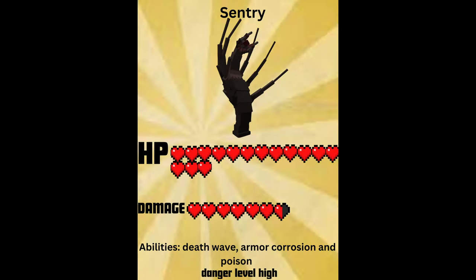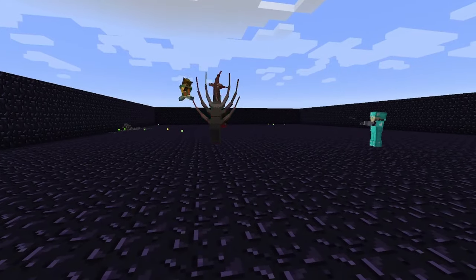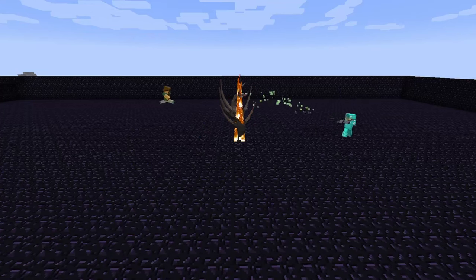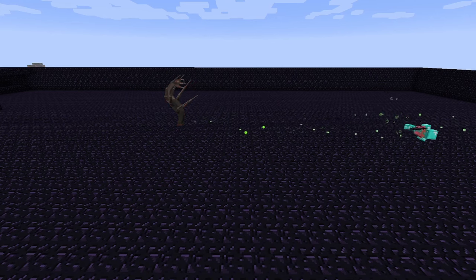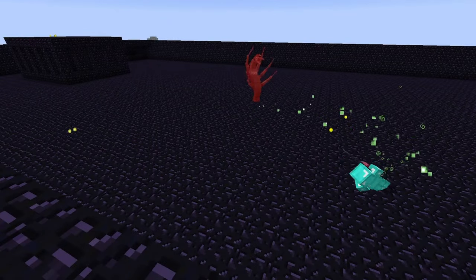Here we go, the sentry. We already know a good bit of what this does generally — it stands guarding a spot with its ranged attack. But there is something very special about it: each of these little acid balls tear down your armor like tissue paper. As you can see, our test subject has lost his armor immediately. We'll go into detail about the special effects behind this attack later.